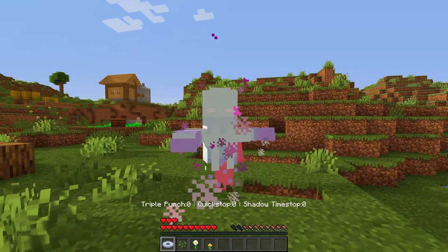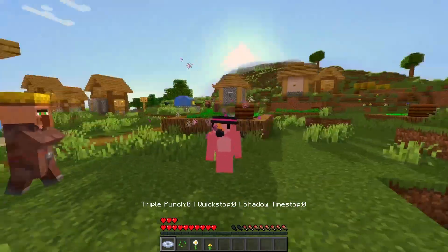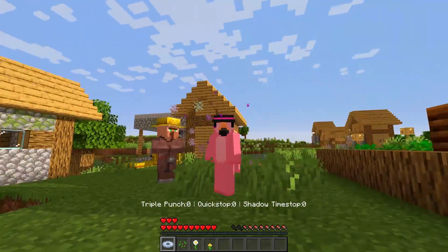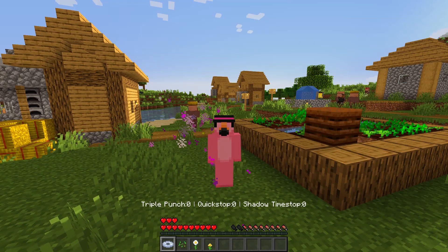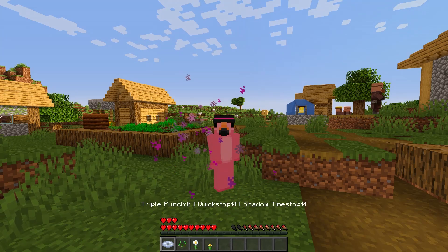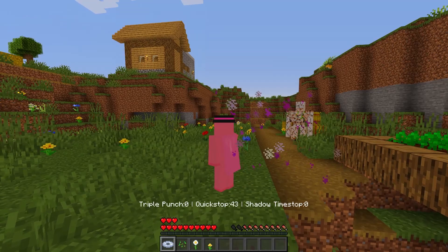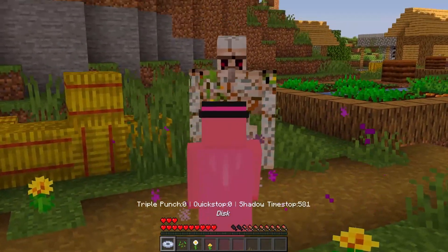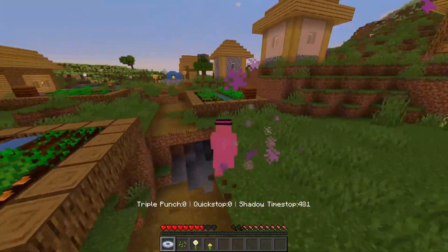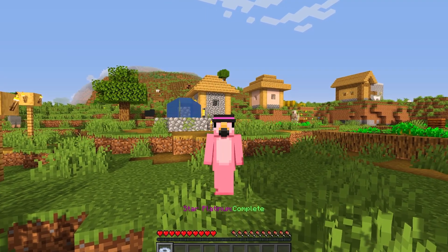Wait, what is this? Triple punch, quick stop, shadow time stop — and there's no extra moves. Do you know what stand this is? Is this The World? Is this like the Over Heaven version? I've been hearing about that in the comments. The barrage is quite slow too. Shadow time stop... one second. That was weird — The World is just not what I expected at all.